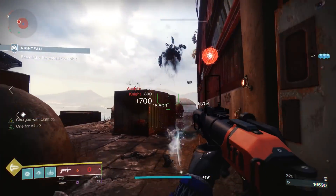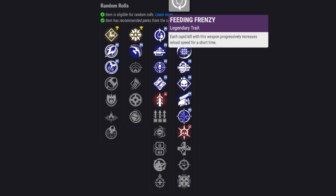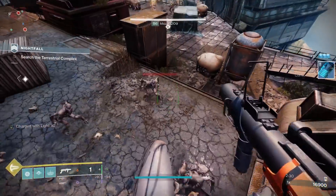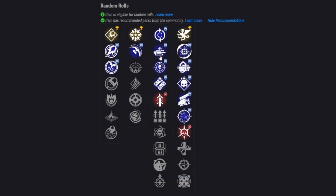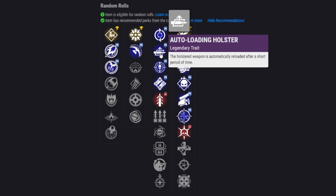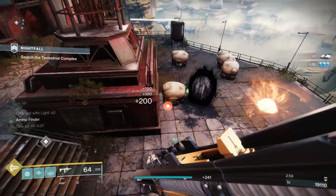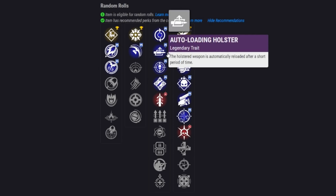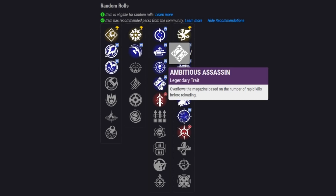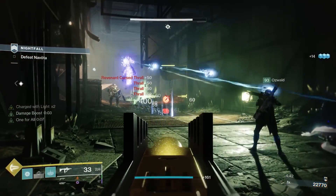Moving on to the first main perk slot: Feeding Frenzy can be good since you'll be reloading a lot with only one shot in the magazine, though it's more of a PvE perk. Auto-loading Holster is good in both aspects of the game — shoot, switch weapons, and hopefully it reloads by the time you switch back. Ambitious Assassin is fantastic: a single kill lets this weapon hold two rounds in the magazine, which is basically doubling it.